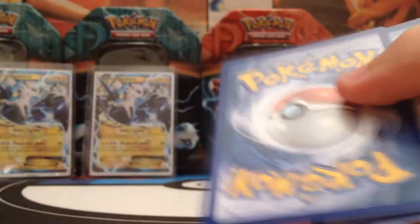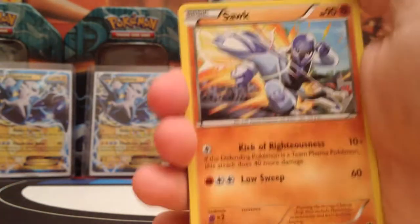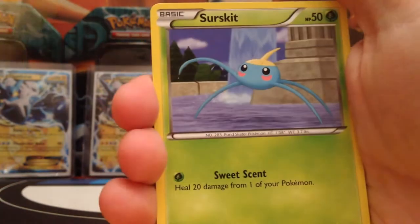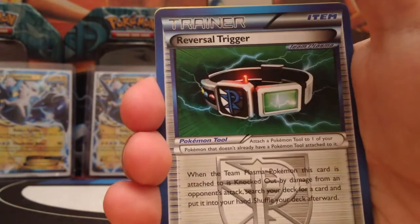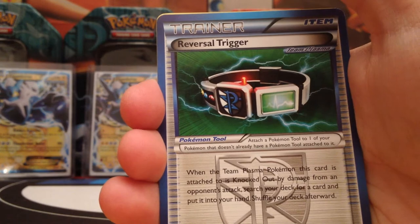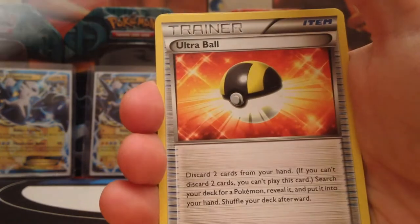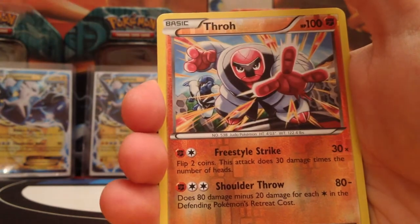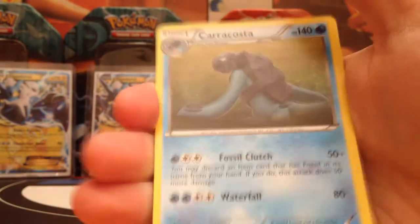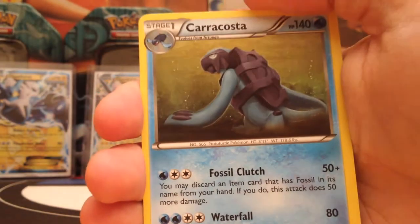Let's go with a Plasma Blast this time around. Hopefully I can get something decent out of this Plasma Blast pack. Could be awesome to have like a Genesect Full Art or something. Sok, Surskid, Aeron, Drifloon, Kangaskhan. Reverse is Soul Trigger — it's a trainer card, always need to have. Ultra Ball, also great. Tropius, and the rare is a Karakosta. Just a regular rare.